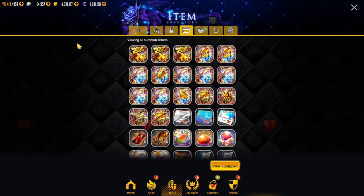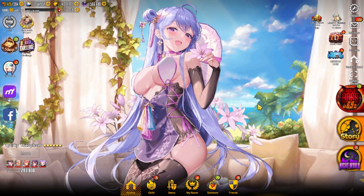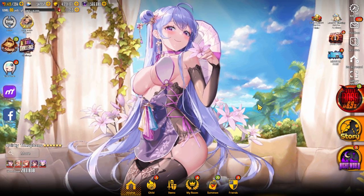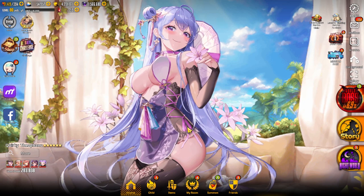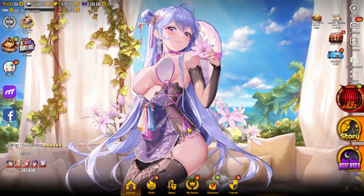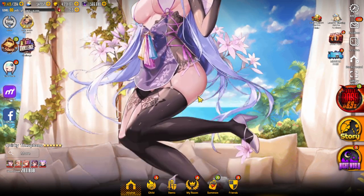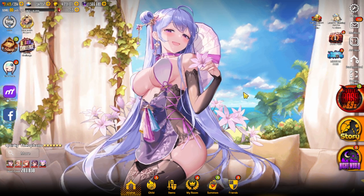That'll pretty much do it for today's Destiny Child summons. For Innocent Theofano, there she is in her after-awakening costume looking amazing — a quirky Theofano after being awakened to S-class. There is the full costume going top to bottom on screen.